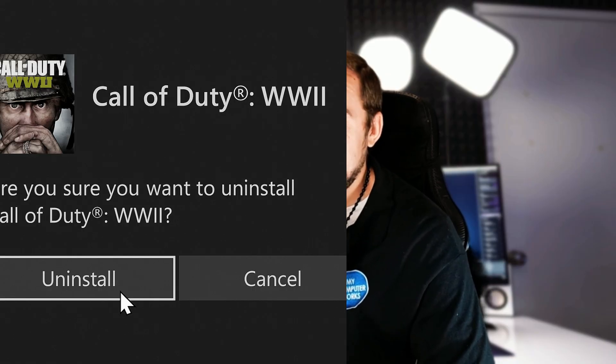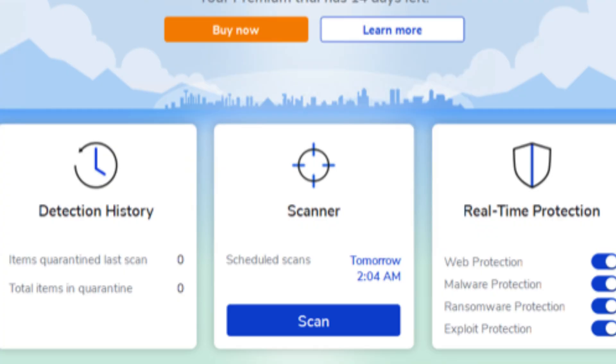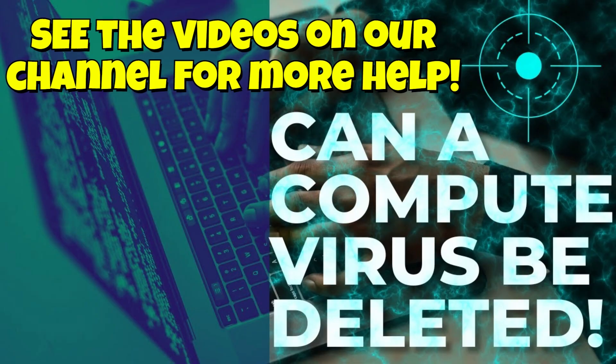If you recently downloaded Call of Duty: World War 2 and jumped into online multiplayer, here's what you should do: uninstall the game immediately, run a deep antivirus scan on your system, check your startup programs and system logs, and if you see anything off, consider backing up your data and completely wiping and reinstalling Windows from clean media.